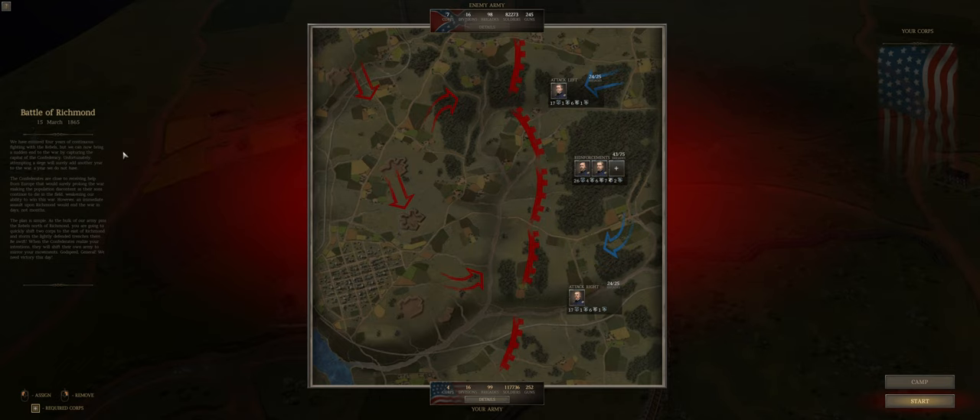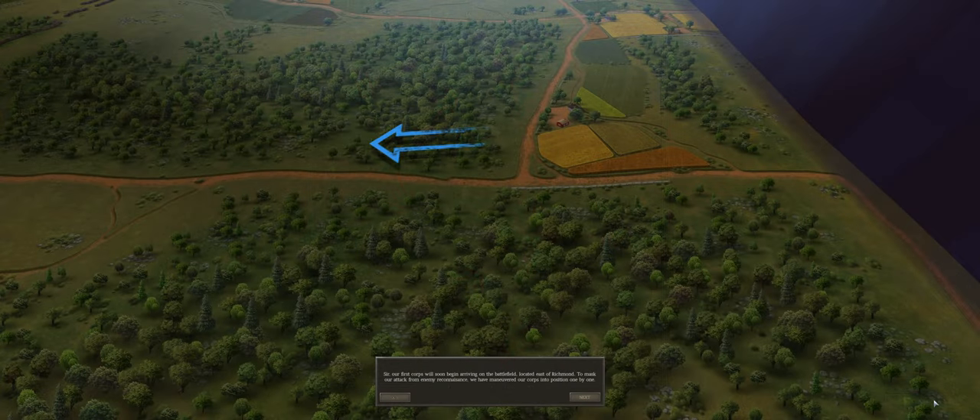Battle of Richmond, 15th March 1865. We have endured four years of continuous fighting — we can bring a sudden end to the war by capturing the capital of the Confederacy. A siege would add another year. The Confederates are close to receiving European help. An immediate assault upon Richmond would end the war in days, not months. The plan: as the bulk of our army pins the rebels north of Richmond, we quickly shift two corps to the east to storm the lightly defended trenches. First Corps will arrive on the battlefield east of Richmond, maneuvering into position one by one to mask our attack.